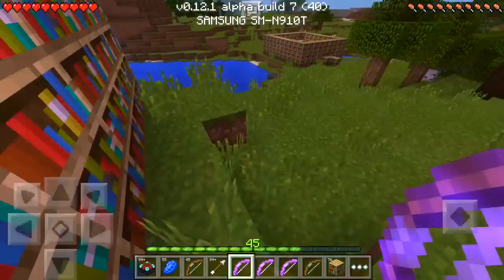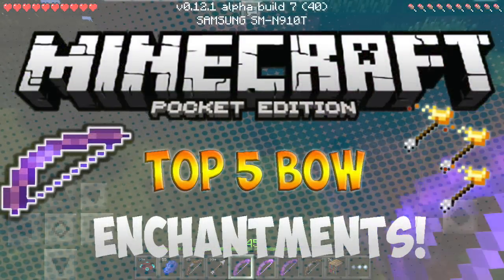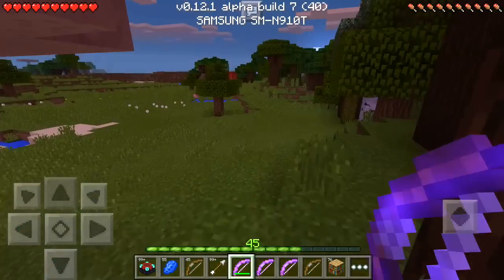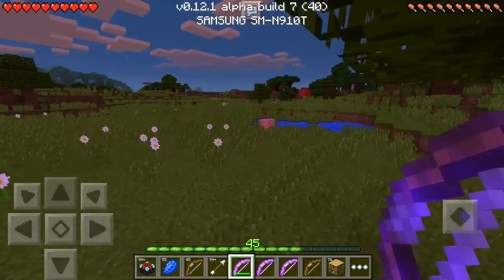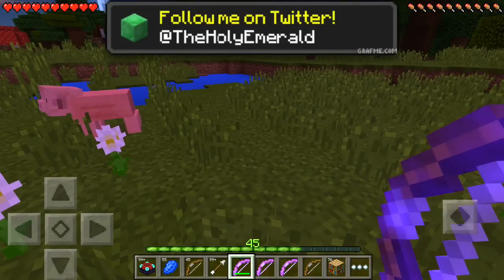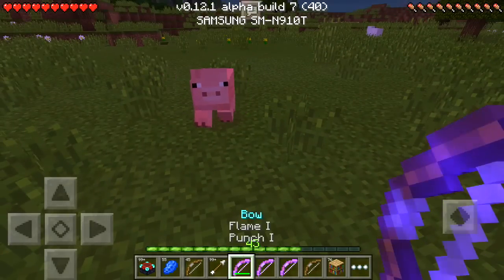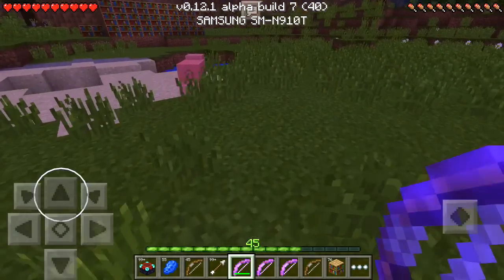Hey guys, what is up — the Holy Emerald here, back with another video where emeralds always stay green. Today I will be doing a presentation on my custom list of the top four enchantments on a bow for Minecraft PE. I know that the thumbnail does say top five, but it is extremely difficult to get a great enchantment at this stage of the update, so please excuse me as I showcase my top four favorite MCPE enchantments for the bow.